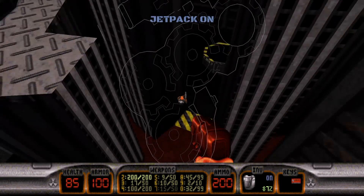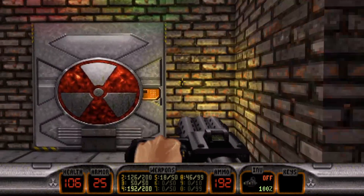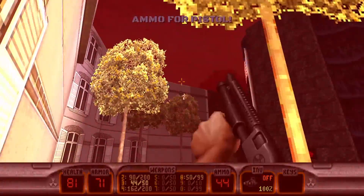You can fly around with the jetpack, dive underwater, and stumble across pornography, all while trying to find the detonate button to finish the round. There are about 40 different levels broken up into five episodes that are all completely accessible from the beginning.